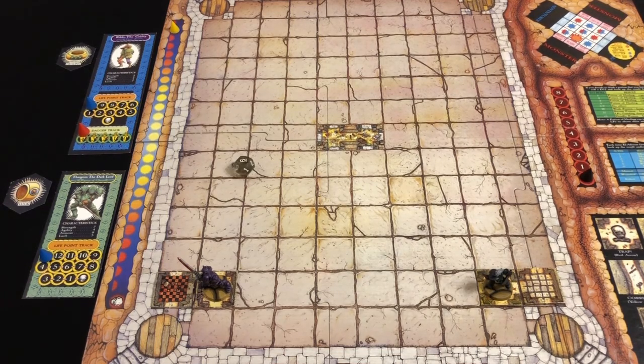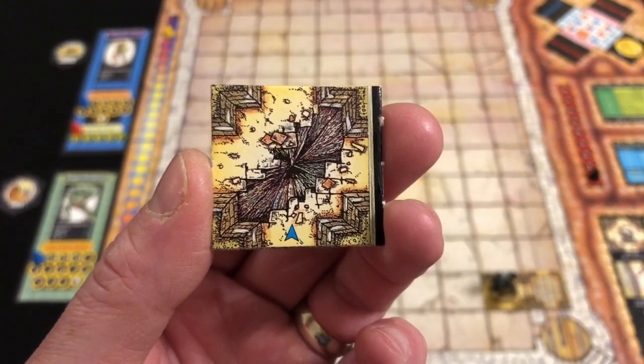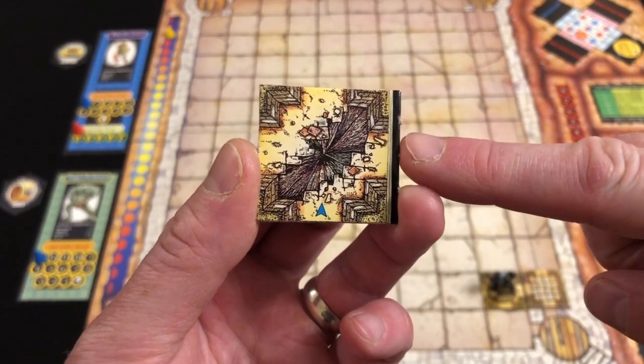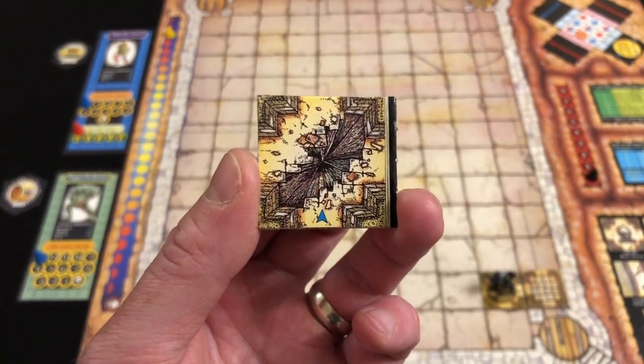We roll a six — Rildo successfully avoids the trap, a lucky escape. We advance the day tracker and Thargrim travels north, stumbling upon a chasm. We draw a room card as normal, but next turn we can only leave by one exit — we cannot cross the ravine.